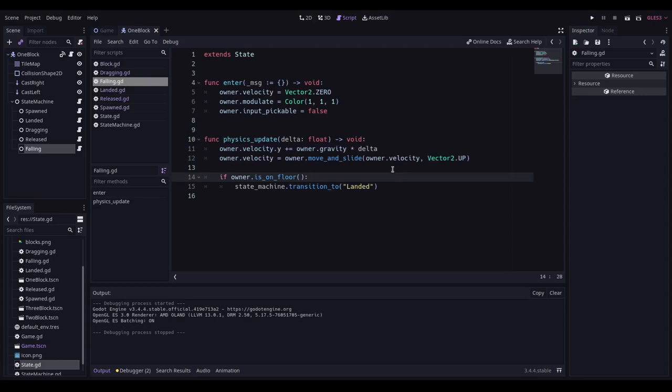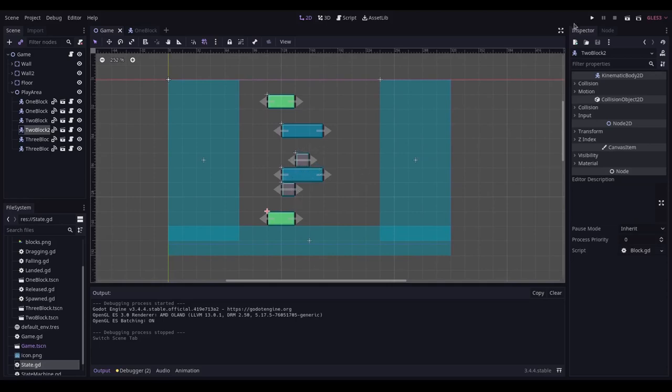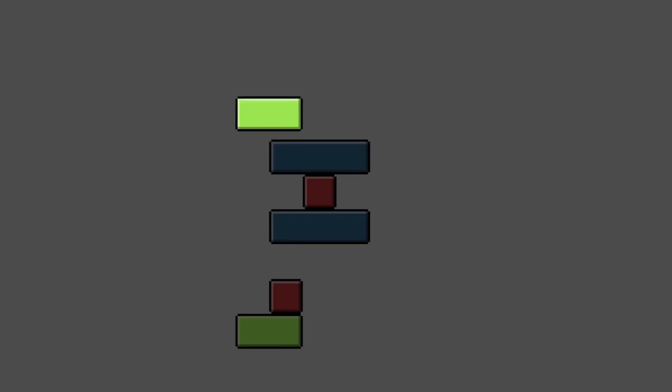This has fixed some problems but introduced different ones. Specifically, blocks placed close together in the level detect that they're on the floor on launch and don't move — even though they're floating in mid-air. I also have a weird bug where if I drag a block a tiny bit it moves across and drops correctly, but nothing else re-evaluates that it's floating.